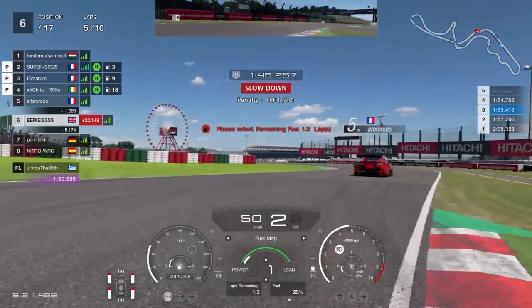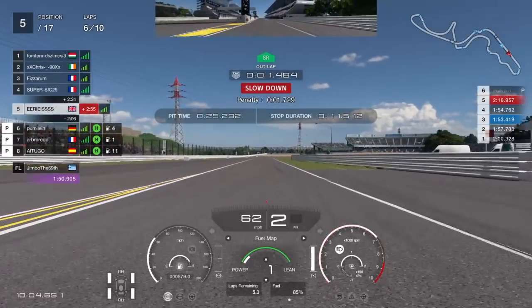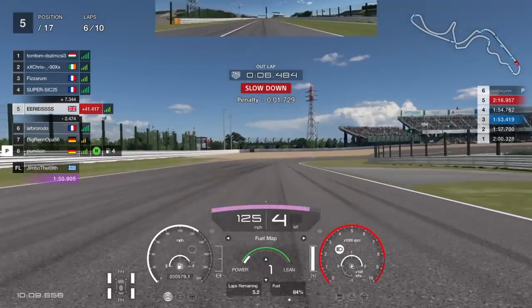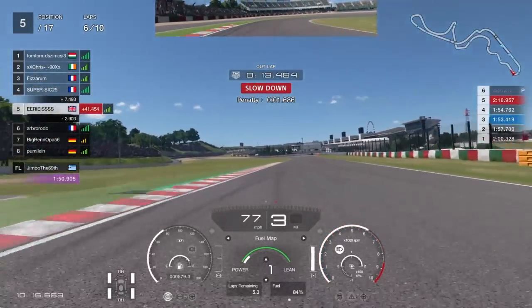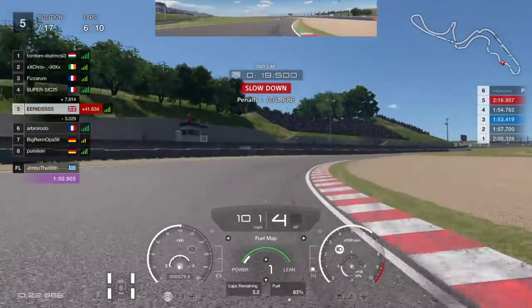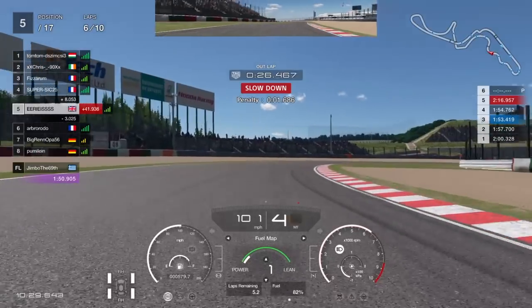Coming into the Casino Triangle before our pit stops we're about a second behind him. We come in with about 20 percent fuel and he comes in with just one percent — he's been really pushing. We're out, and we've gone from one second behind to two and a half seconds in front. A successful pit stop jump just from being more conservative and racing smarter rather than harder. We just need to keep it on the track now and bring home a good result.